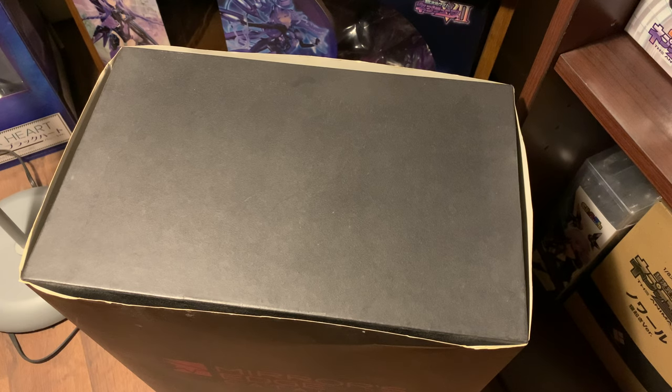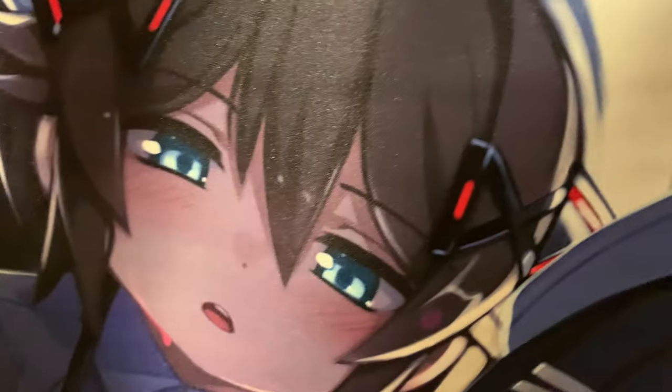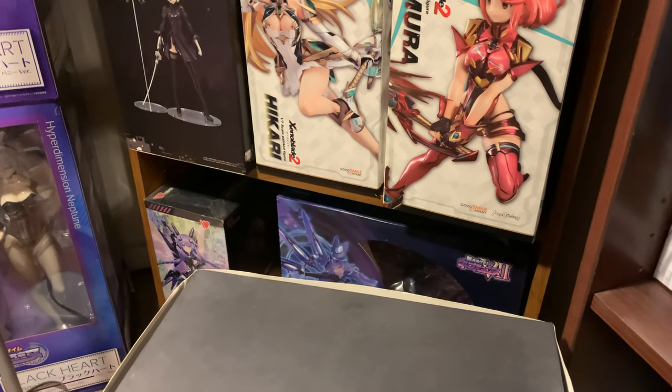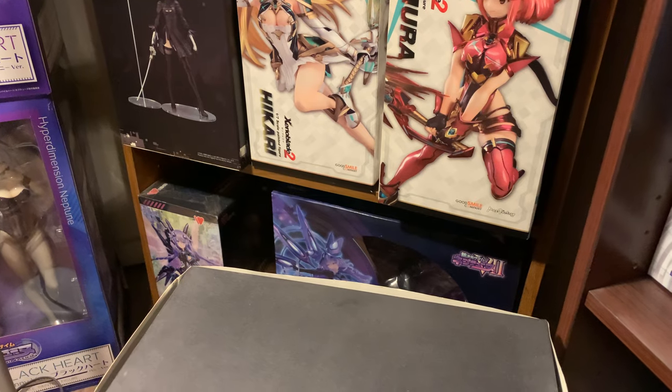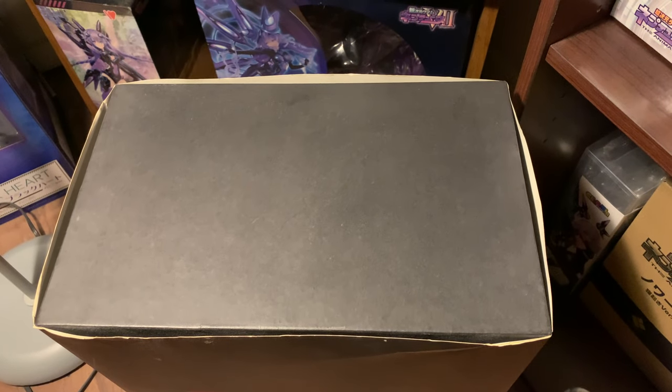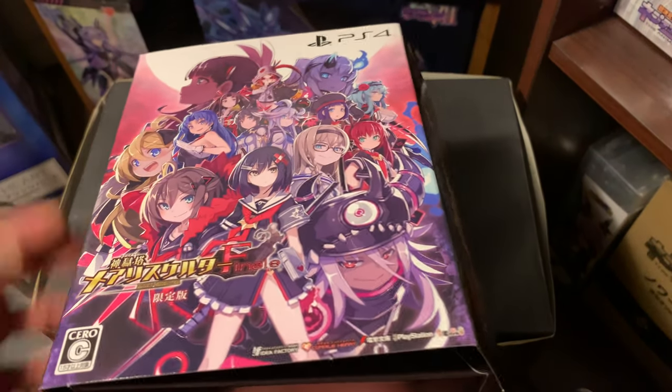I pre-ordered this from EV10 so we have the EV10 poster. I believe this is Snow White and Alice - I love these waifu-style illustrations. It appears they're in nurse outfits, so that's nice. There's always some weird shit going on but I just want to fight stuff, that's all I care about.